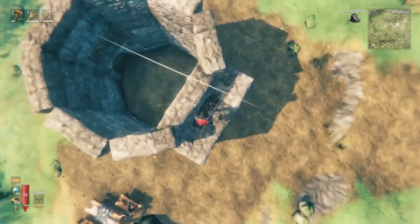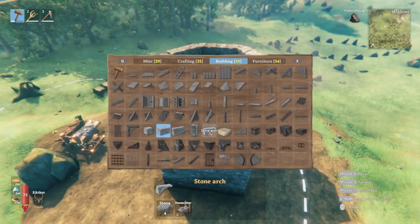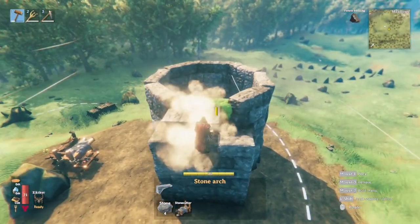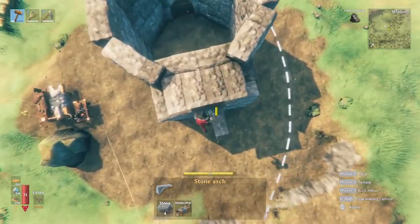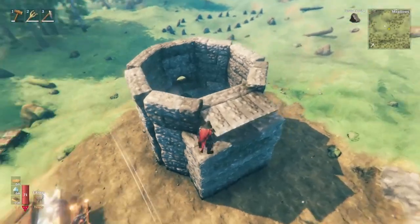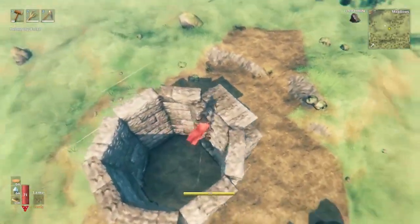All right, and out back we will want to protect our fire. So we're going to get the stone arch and use that across here. We need four of them to cover it up. And there we go — we have our protected hearth.